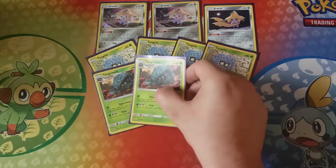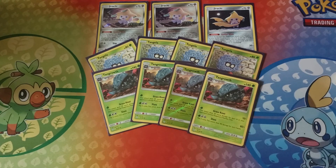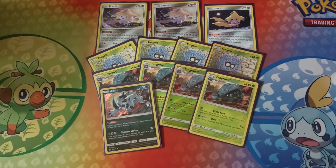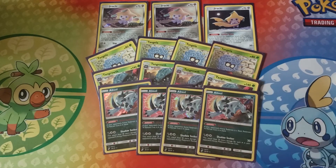The Tangrowth has a move, Grass Knot, for one energy. One energy moves are, in my opinion, absolutely amazing — and this one is amazing as well. It does 10 plus 30, and it does 30 for every colorless in your opponent's retreat cost. And this is where Absol comes in. The Dark Ambition ability — Absol adds one retreat cost to every basic on your opponent's side, and it can stack really, really quick.